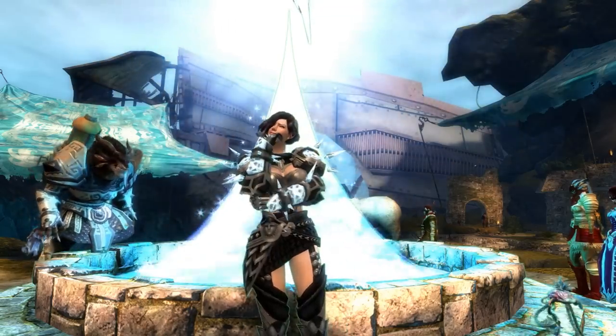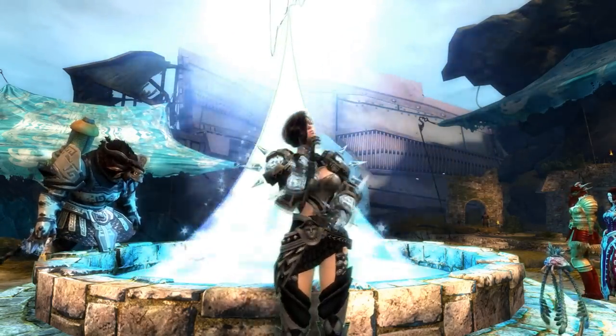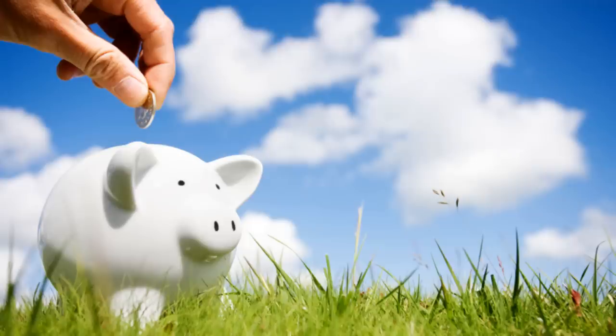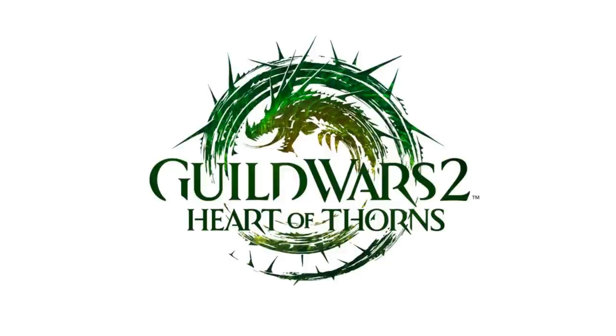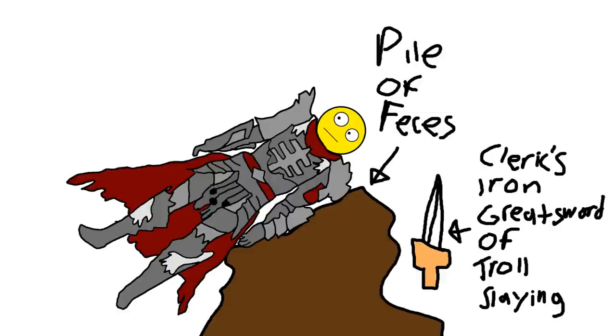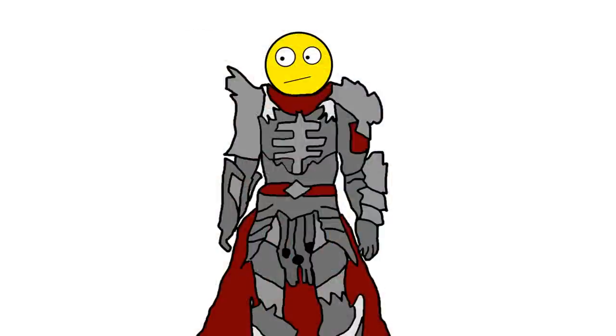In my professional opinion, if you do want one of these precursor weapons, I would not recommend gambling in the Mystic Forge to get it. I would say just save your money and buy it off of the trading post. Or you could just wait until the new expansion comes out where you could craft your own precursor. Sure, there are a few exceptions, but mostly people end up very disappointed when they try to gamble. But if you're absolutely just dying to gamble and need to satisfy that gambling urge, I'm going to give you a tip on how to do this without losing all your money.